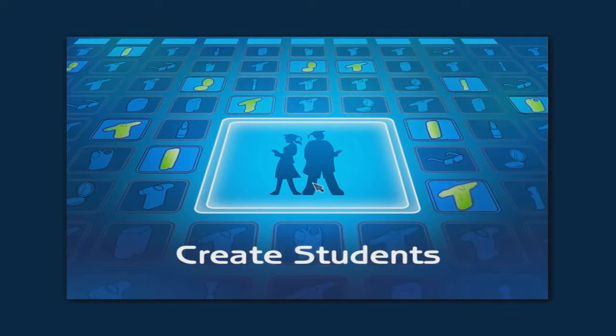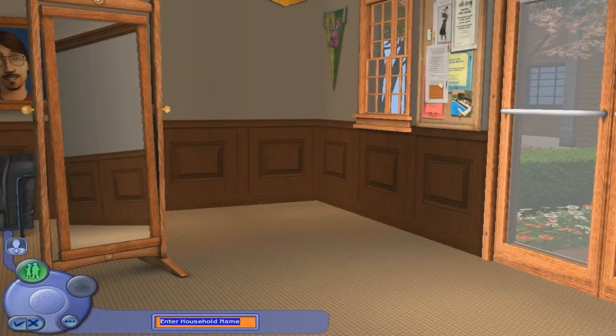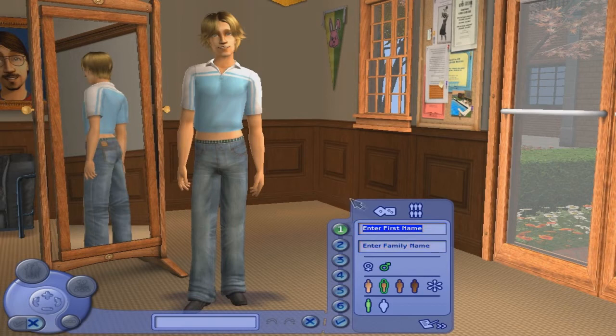So we're just about to load into the Create a Sim mode. I'm going to be calling my Sim Jason, of course, as I do with most of my Let's Play series, because it's really fun creating a Sim that's kind of like me but not like me. We're going to call the last name the Mazda household, just because I go by Jason Mazda on SimKid Productions.